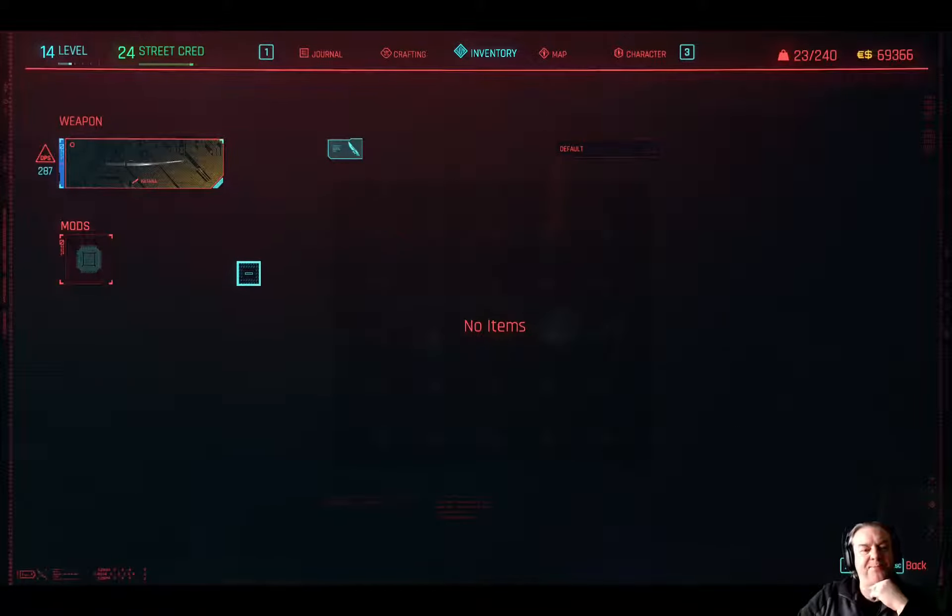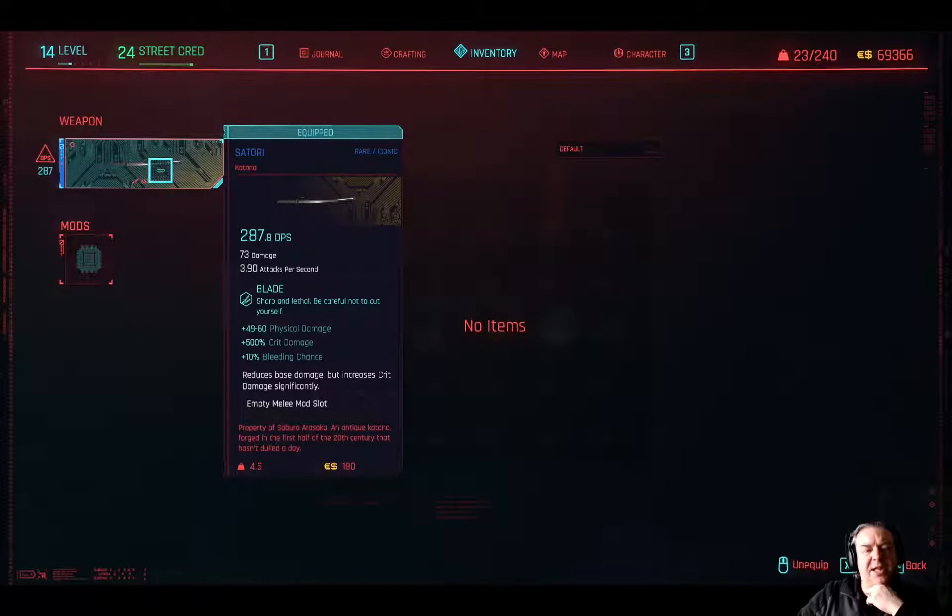The Satori blade — allegedly, although I cannot confirm or deny, it is the best Katana in the game. I am using it on my Assassin build, which is blade heavy. It is a very good weapon and it's the one I use. I'm going to upgrade it and compare it with some of the other big ones, but watch that in a different video. It's 287 DPS, can be upgraded to Legendary, and it is a decent weapon.